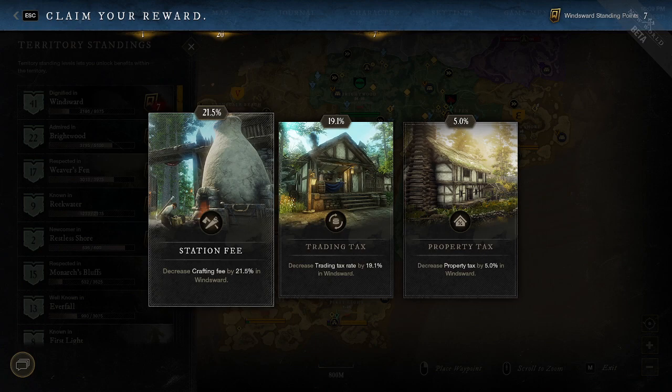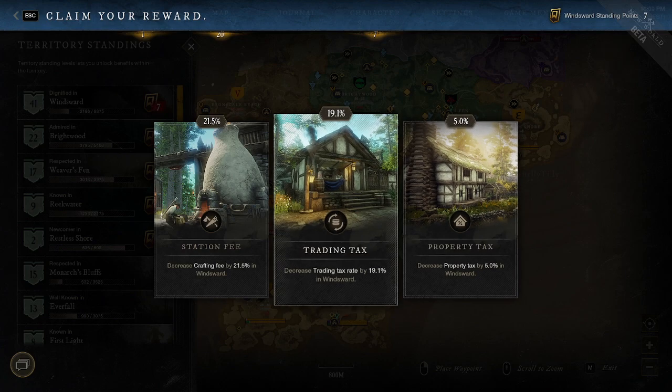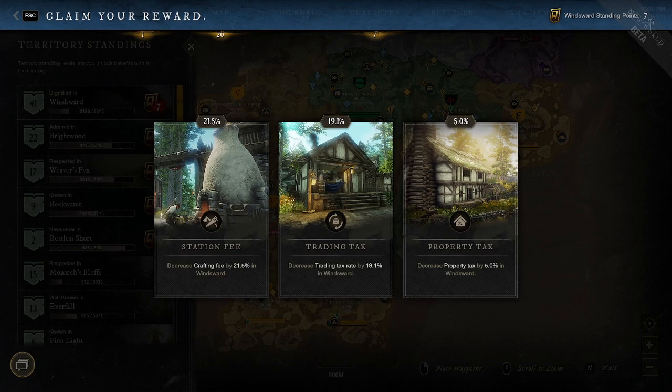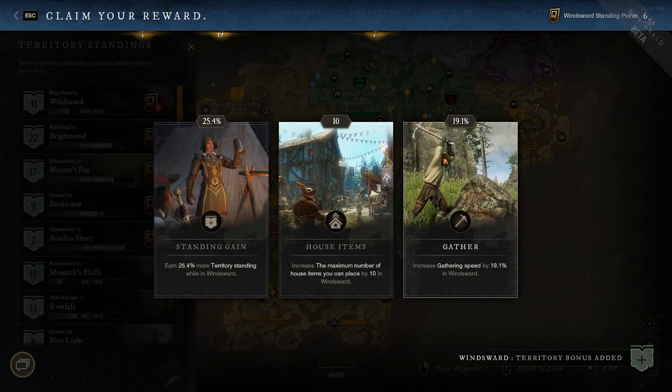Crafting fee is also nice — it cuts down a little bit on the cost to make materials. Property tax may not be the best card overall, but if you plan to get a tier four house or a really high-tier house in that place, the tax on that can be high, so getting this card could work out for you. A lot of these cards will start at five percent and then get additional scaling.